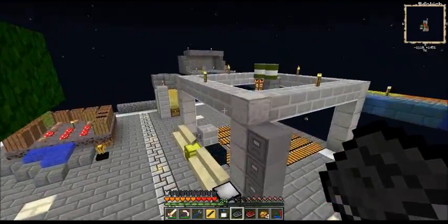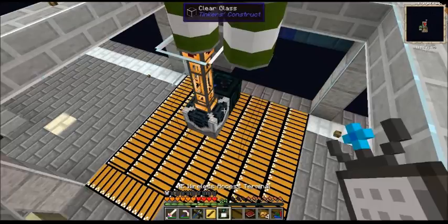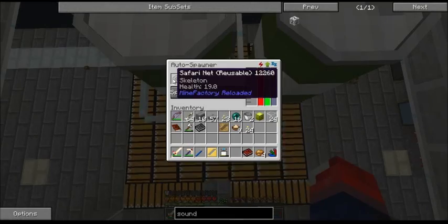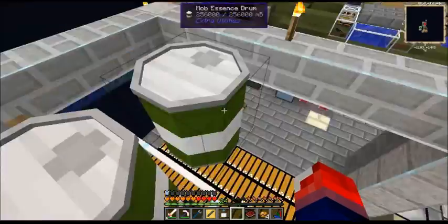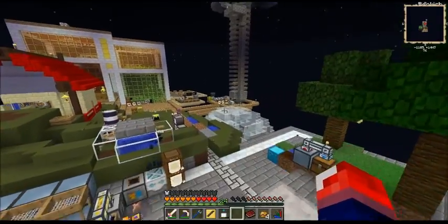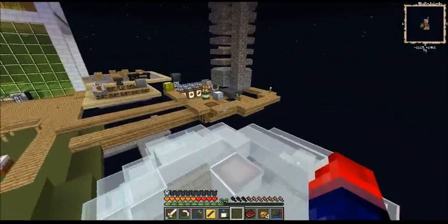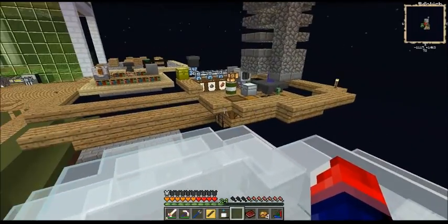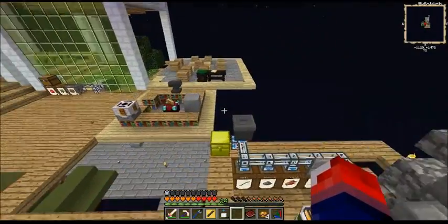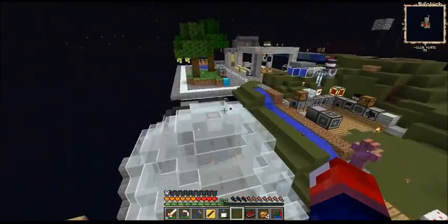Hey, hello guys and welcome back to Agrarian Skies. After the last episode I've actually realized what I could do — I've captured some wither skeletons by getting skeletons to spawn there using witch water. You can actually turn them into wither skeletons, and I found myself a couple wither skulls, but that's not enough. I've got like six of those but that's not enough.